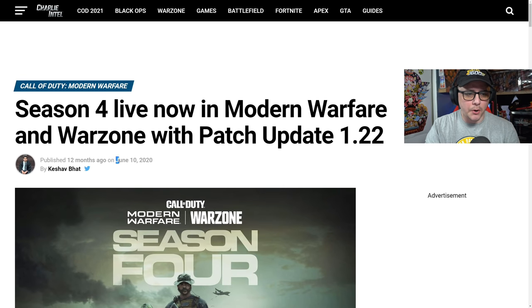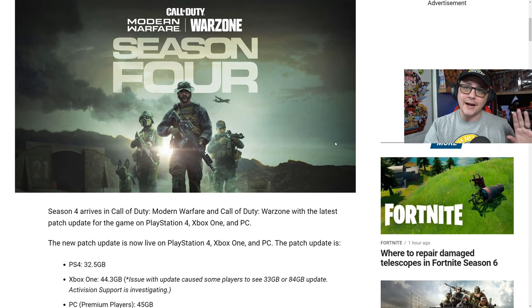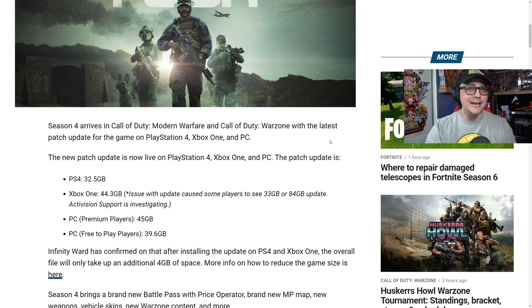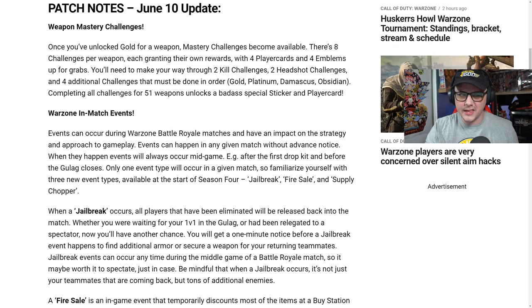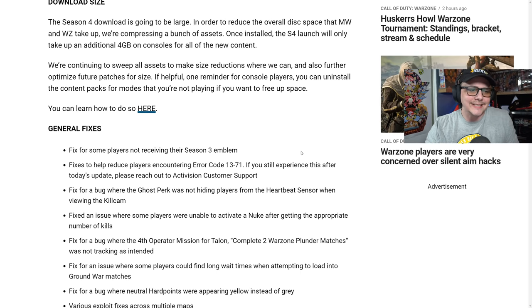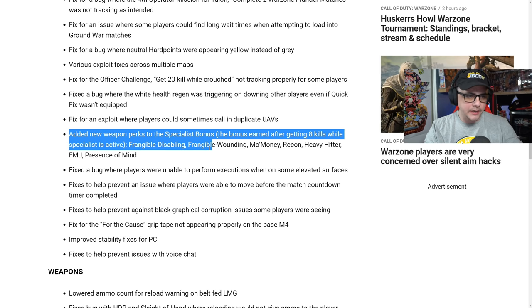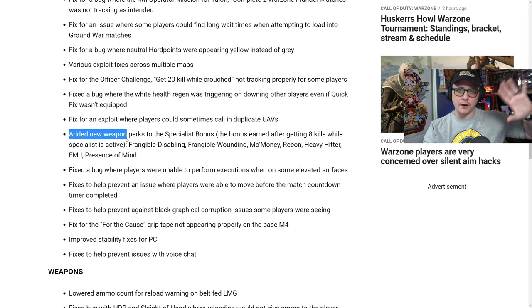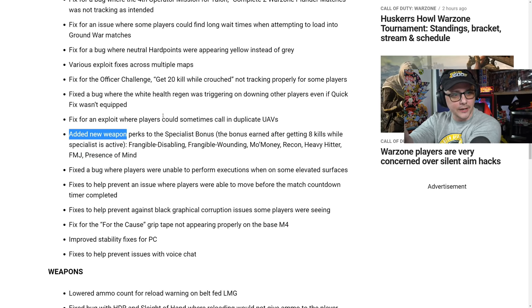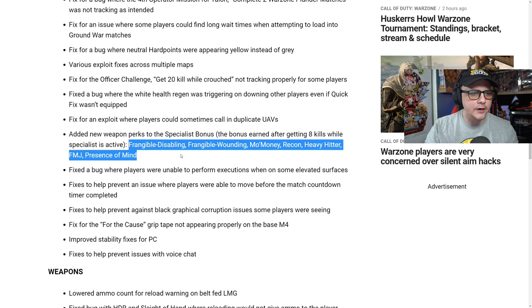It was about a year ago that they modified the specialist bonus. You can see here June 10th, which was Season 4 update 1.22 — it modified the specialist bonus. This is something I never went back and tested because it wasn't readily available within Warzone. You can see right here it says 'added new weapon perks to specialist bonus.' The perks added when your specialist is active are: frangible disabling, frangible wounded, mo money, recon, heavy hitter, FMJ, and presence of mind.